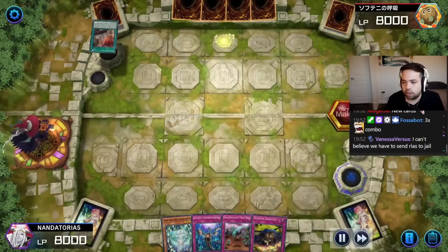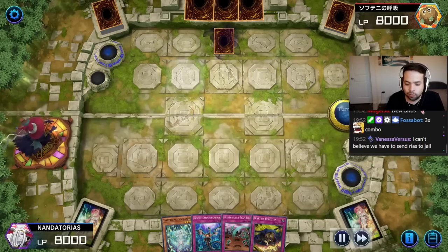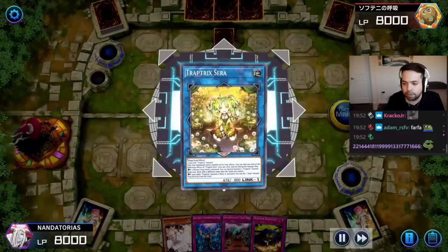Get that out of here. Stopped the whole turn. And Ash for turn. Summon Arachno Campa and make Sarah. Go battle.